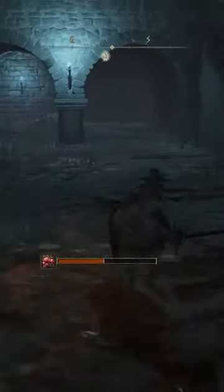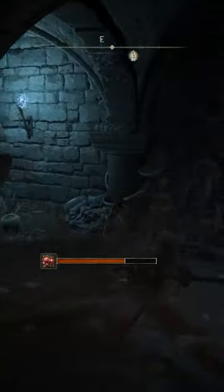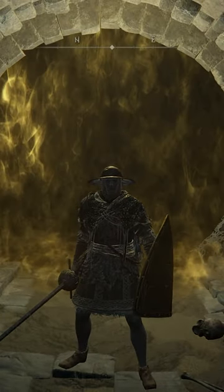But that's not the only illusory wall in this catacomb. Let me show you the other. In the room with the Miranda flower, under the stairs — this wall is illusory. That's it for the Caelid Catacombs. Good luck.